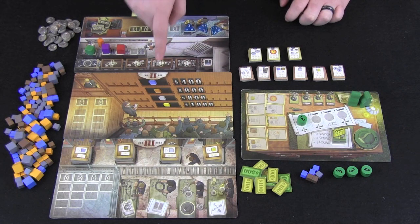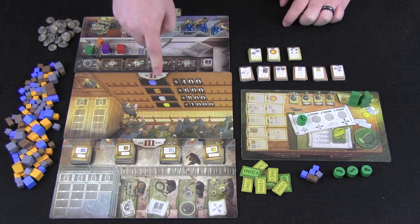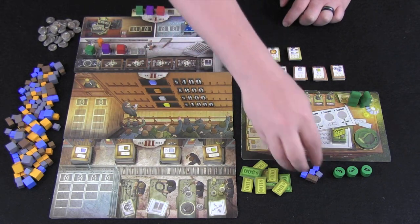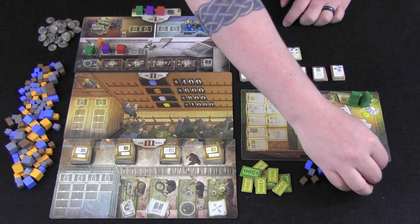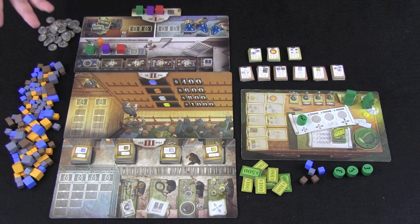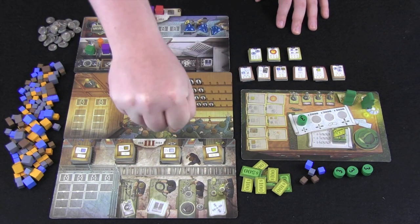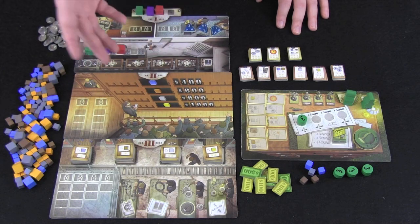Each player starts the game with some cash and some cubes. The cubes have relative value — zinc, copper, silver, and gold — worth $400, $600, $800, and $1,000 apiece. You can use these cubes in the auction. The auction is for turn order — specifically for the order in which you'll place your vice presidents, which give you bonuses to your actions. You bet some amount in your hand and open it up; whoever has the highest bid goes first, lowest goes last, with ties staying in the same order.